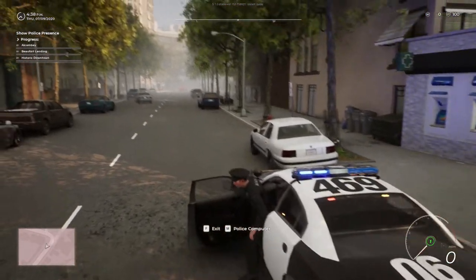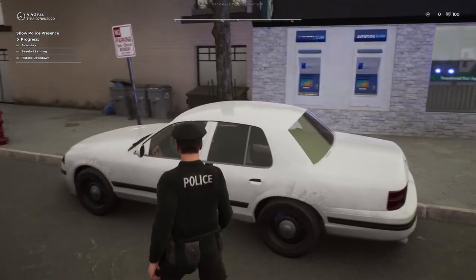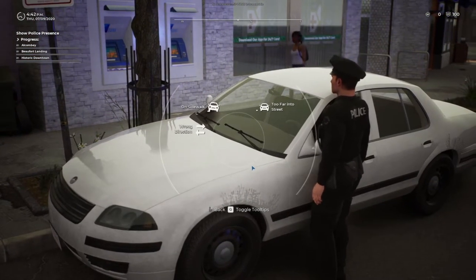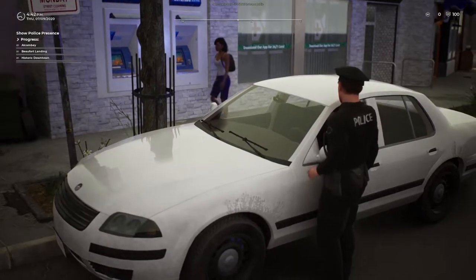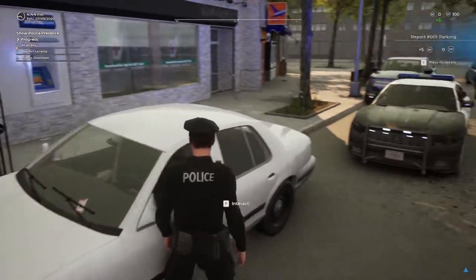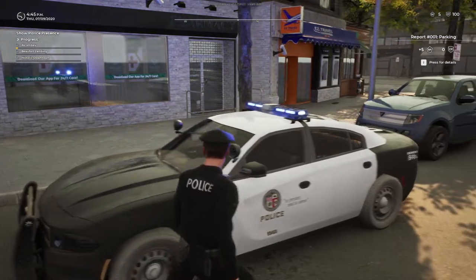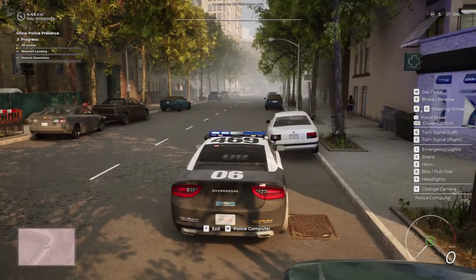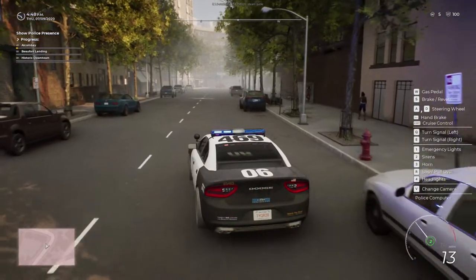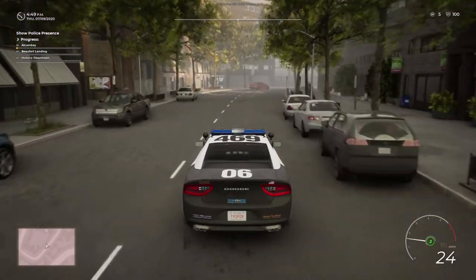We've got our first violation here — somebody parked up on a curb. I'll be issuing them a ticket for that. Easy start to our day, just getting this done. It's so nice seeing a black and white car in here — loving the LAPD look. Might be changing that up pretty soon though. I'll try one of the other liveries out that they have on the workshop.